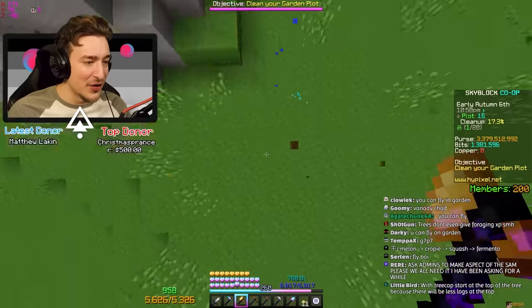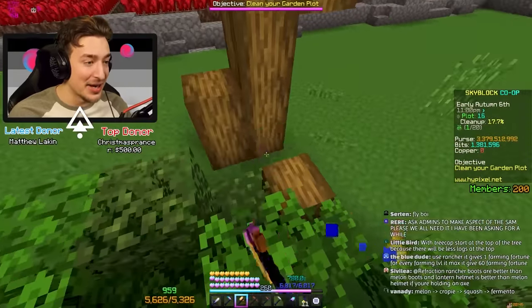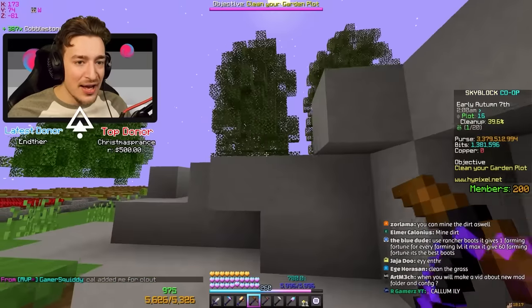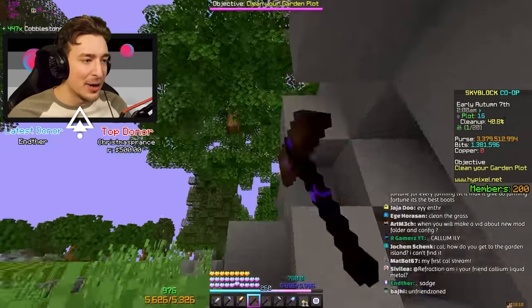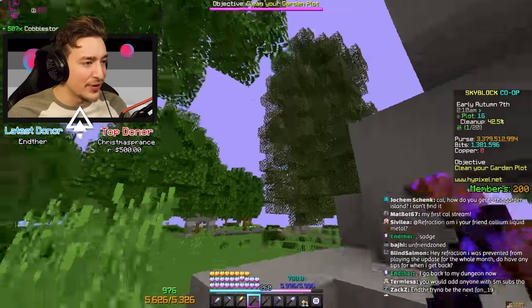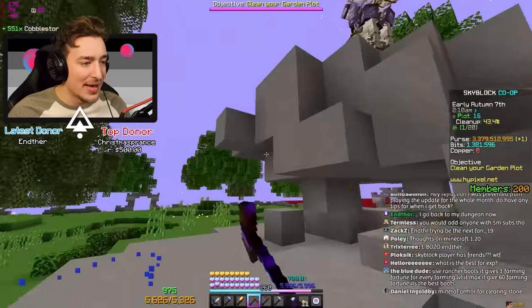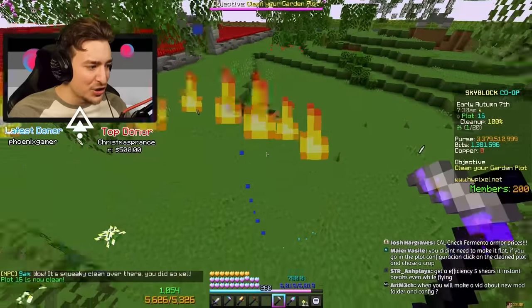Apparently I screwed myself over because the farther out the plots are from the center, the harder they are to clear — and I chose the furthest plot. There's a progress tracker in the sidebar showing our cleanup percentage. I'm glad I broke the trees first because when the leaves decay we rack up quickly on the percentage. A couple more breaks and we should be golden.